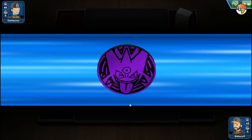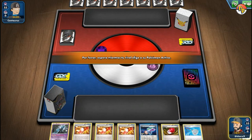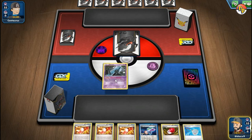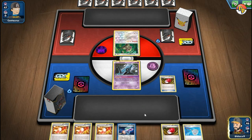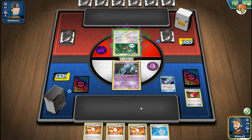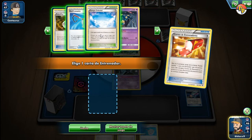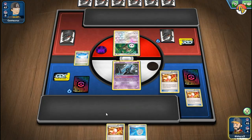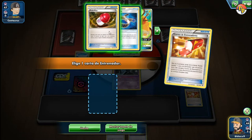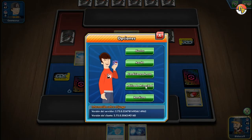Continuamos con más partidas rápidas. Ya ganamos. Empezamos entonces y solamente tenemos un Unown. Por favor que sea el único Pokémon que baje el rival. No sale nada para robar — el campo supongo, una vela supongo. Qué mal.